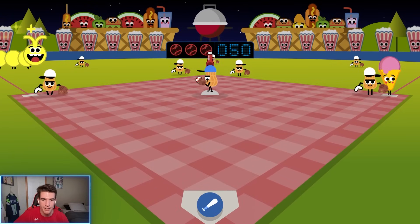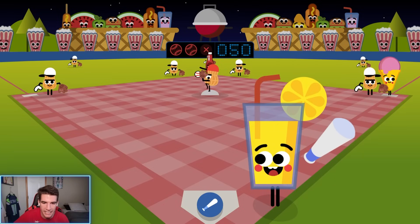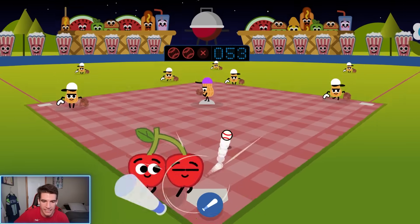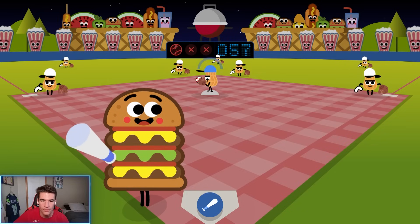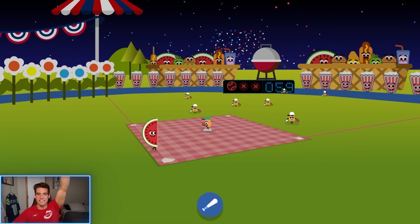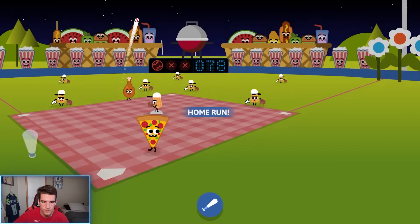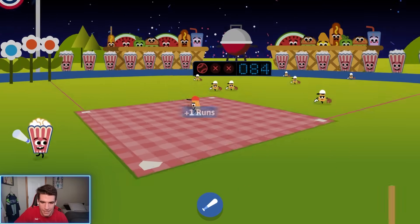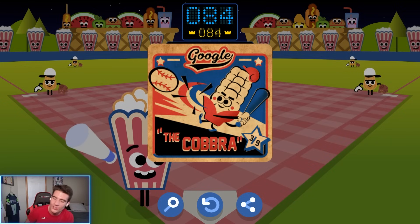We hit 50 - here comes the caterpillar, it's about to get real. I missed on a normal pitch right as I hit 50, but then we hit the heater next pitch. Missing on a normal pitch is gonna kill us - if we don't get to 100 it'll be because of that. Now we're down to two outs with the heater. We hit 60 for the first time, then 70, then 80 - 20 away from 100. But we miss on the second out and set a new high score of 84.